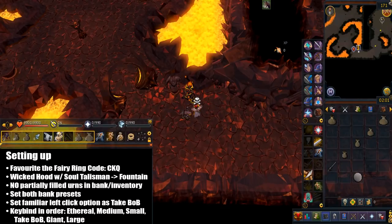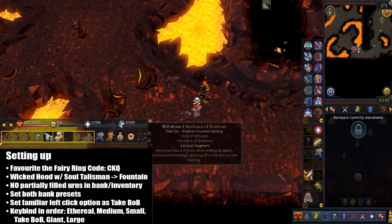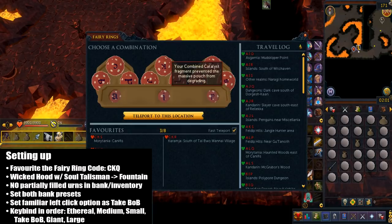Set your left-click familiar option to take Beast of Burden. Keybind the following in this order: the Ethereal Body, the Medium Pouch, the Small Pouch, then take Beast of Burden, the Giant Pouch, and finally the Large Pouch.